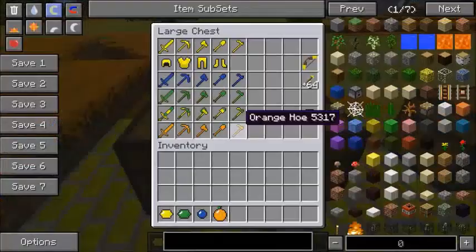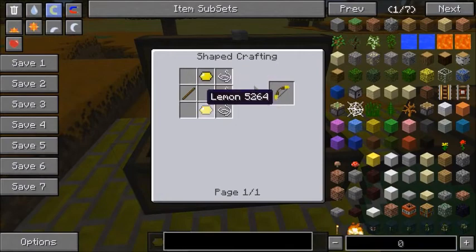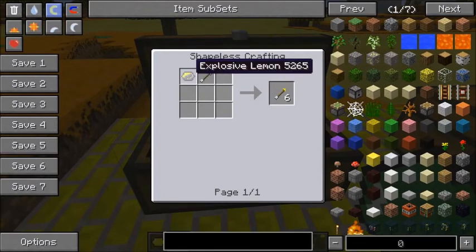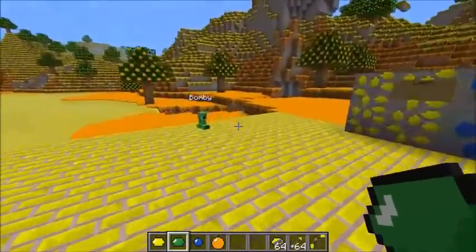Let's check out the lemon bow. To make it you need a couple lemons, a stick, and some string. Lemon arrows are made from an explosive lemon and an arrow, and you get six. For the explosive lemon it's gunpowder and a lemon in the middle. We're gonna grab these and the explosive lemons by themselves.